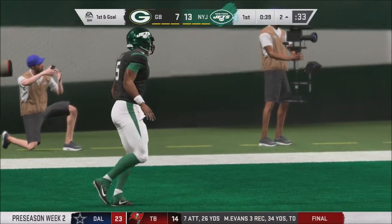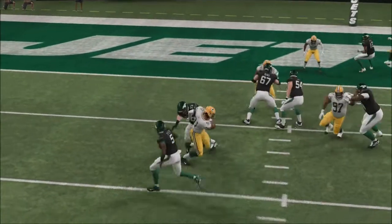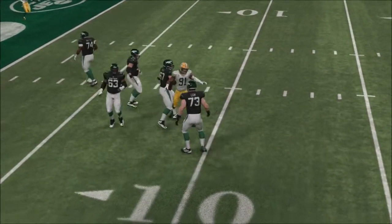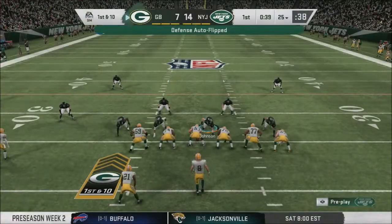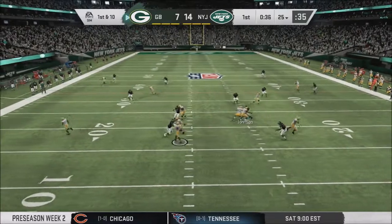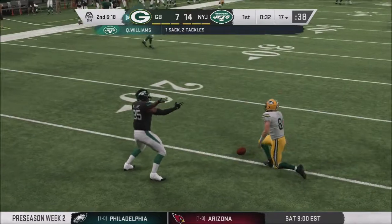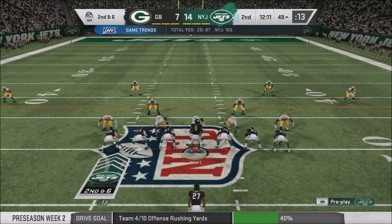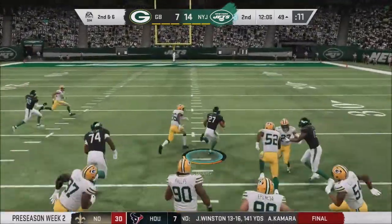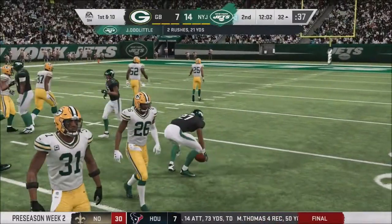Take a look at rookie left tackle Elijah Cook — matched up against veteran pass rusher Preston Smith, he gets beat, but Cook does not give up. He turns Smith inside out and keeps fighting until the whistle blows — that's one thing I really like about our young left tackle. With 38 seconds to go in the first quarter, Cooper rolls right into a sack — there's Quinian Williams back at the 17. Our defense got plenty of pressure on the rookie quarterback. Here's a carry for Josiah Doolittle up the middle in space — taken down at the 32. He might not win any races but I like the way he runs.